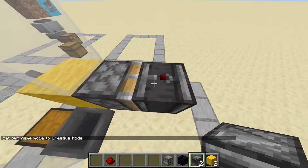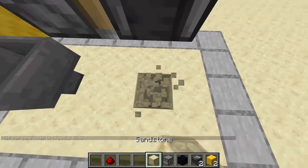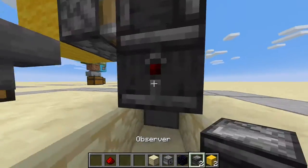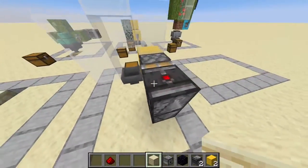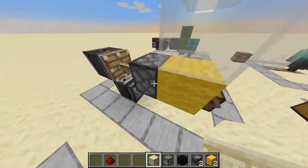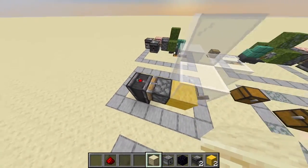You have the redstone part of the observer facing that way, and another observer facing this way. So we're using another redstone clock to turn it off. Flick it like that to turn it off, flick it like that to turn it on.